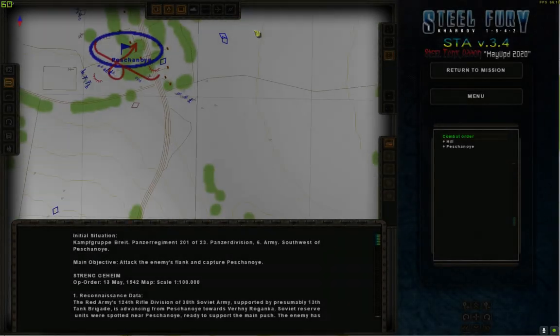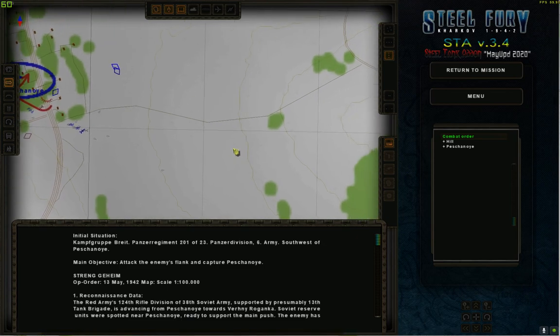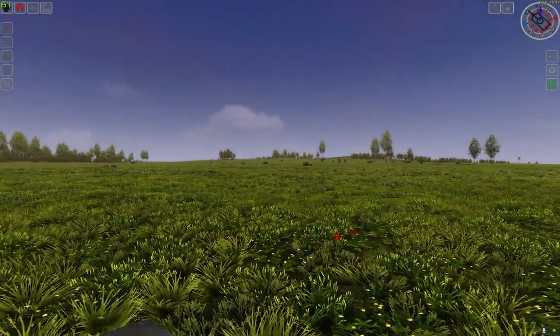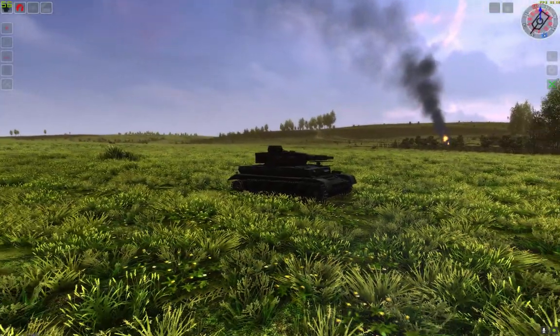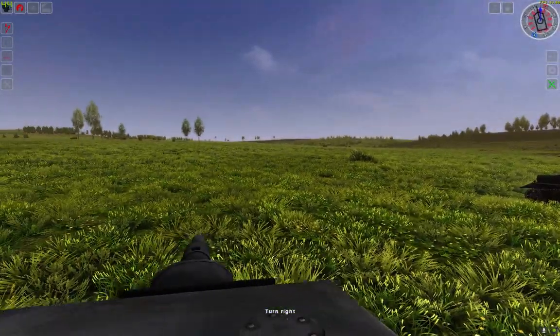Let's have a look at the map. I'll order the tank to go here by giving the move order on the map — simply clicking. Now my tank will start to move that way, and the other tank should start moving too.